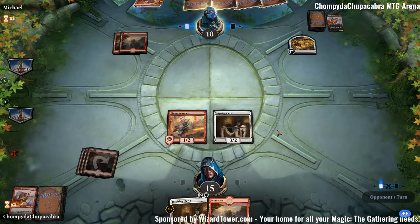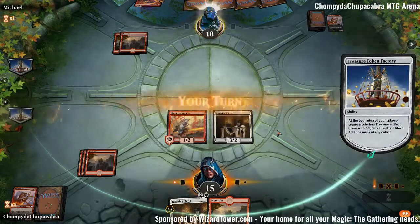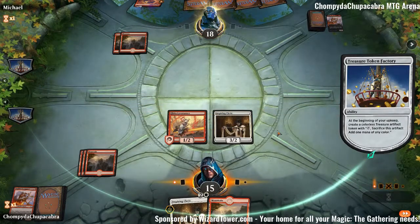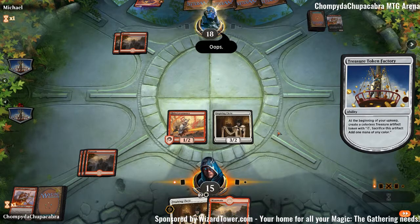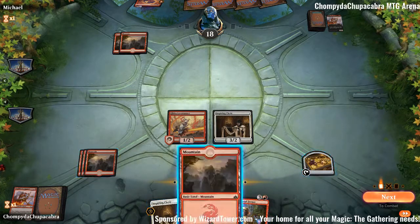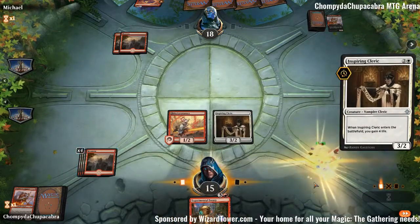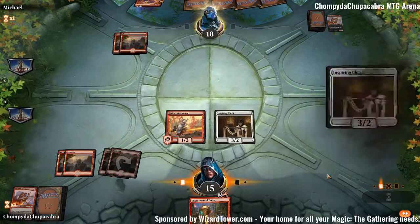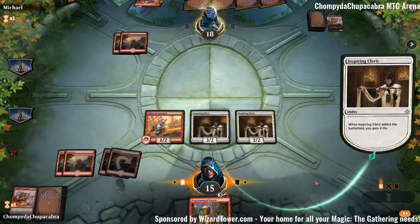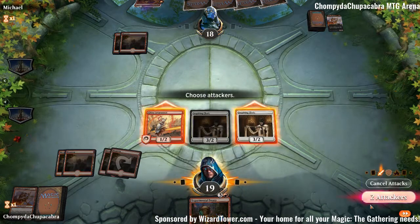The 3/2 body is really nice too — in any matchup, a 3/2 for 3 that gains you life is nice. Opponent makes green mana and does nothing with it. I don't think they did that intentionally — they probably should have Risk Factored us. Experimental Frenzy! We have a very good chance. We're just going to empty out our hand real quick before we cast Experimental Frenzy. I like our chances — they're at a way lower life total even if they have more cards.